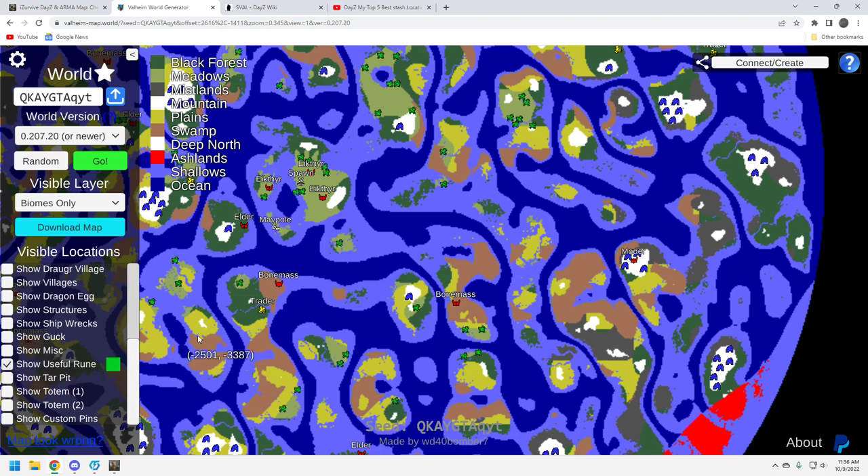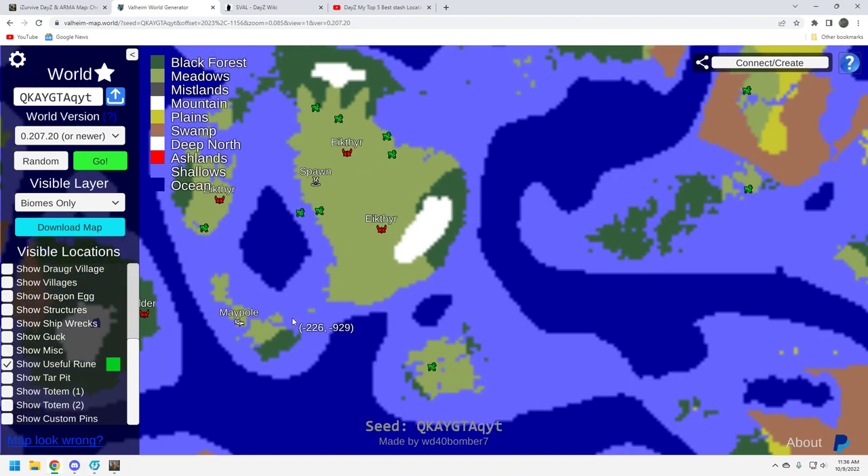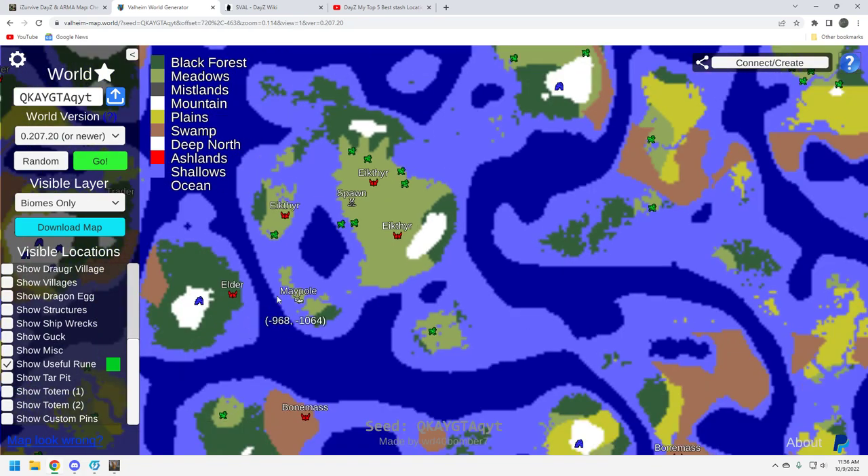Let's look at piggies real quick. I was mistaken — there isn't one on this island, I thought there was. When you get over here, I suggest that you get those boars in the maypole area — there's normally one or two. Get those domesticated as quickly as you can and you can start your farm there.